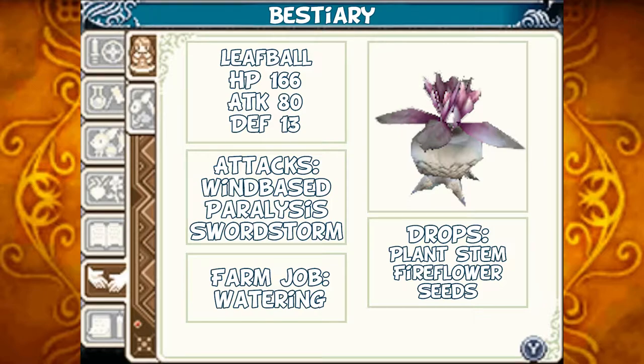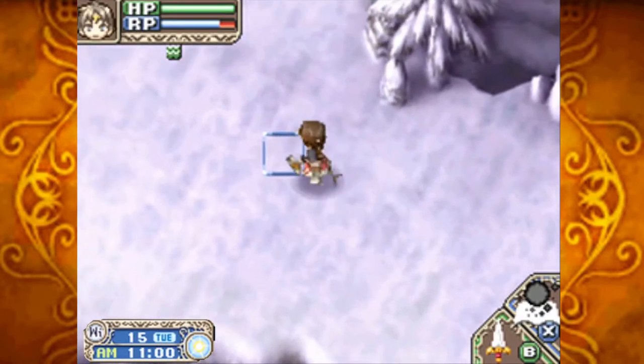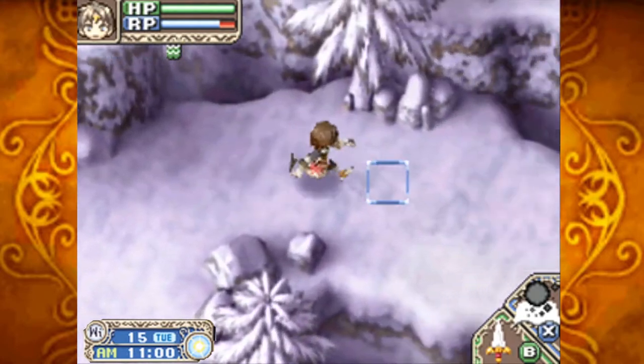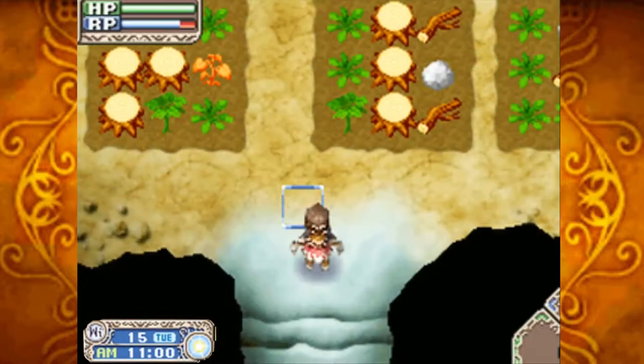The Leaf Ball: HP 166, Attack 80, Defense 13. Its attacks are wind-based. It can paralyze you and it can use the spell Sword Storm. Should you tame it, it'll water your crops for you. Should you defeat it, it can drop the plant stem and the fire flower seeds. That's three down — I think that's all the ones in Area 1. We still have yet to go in that cave back there; at some point I'll show that.